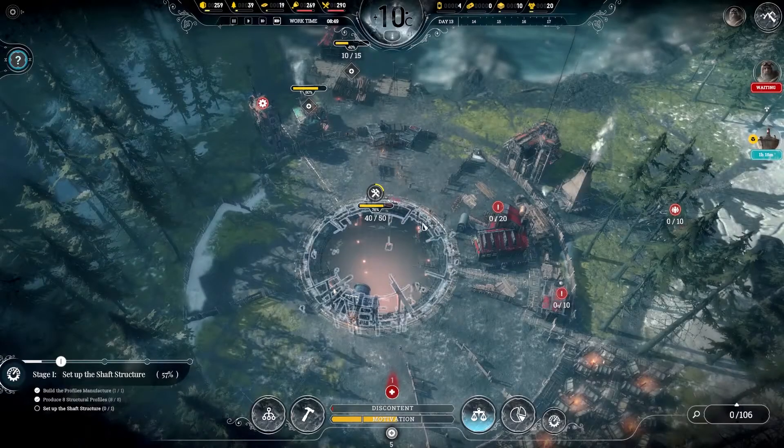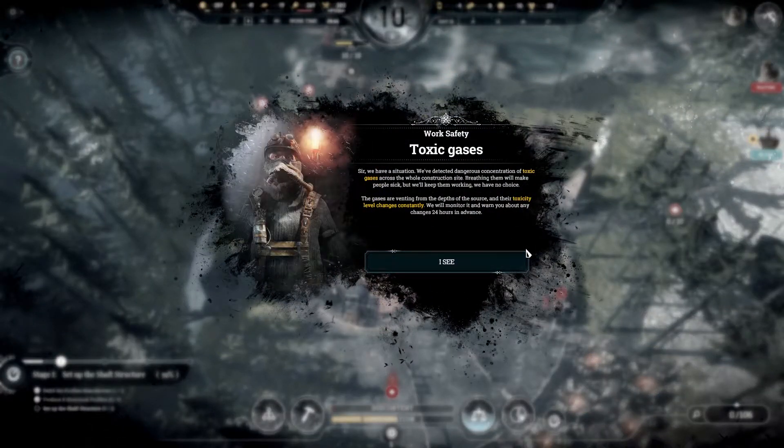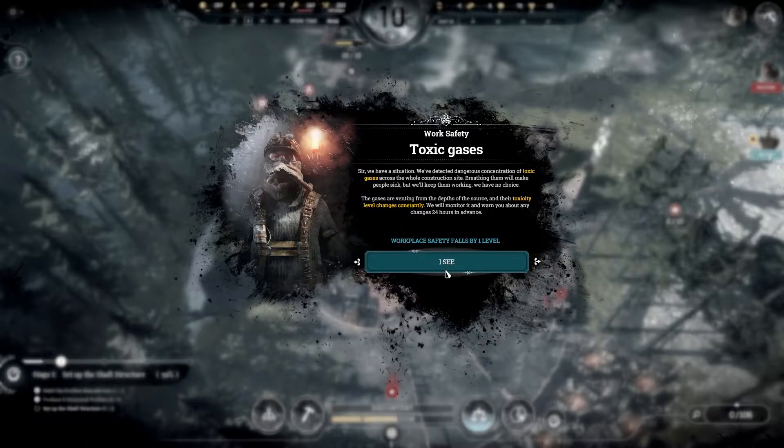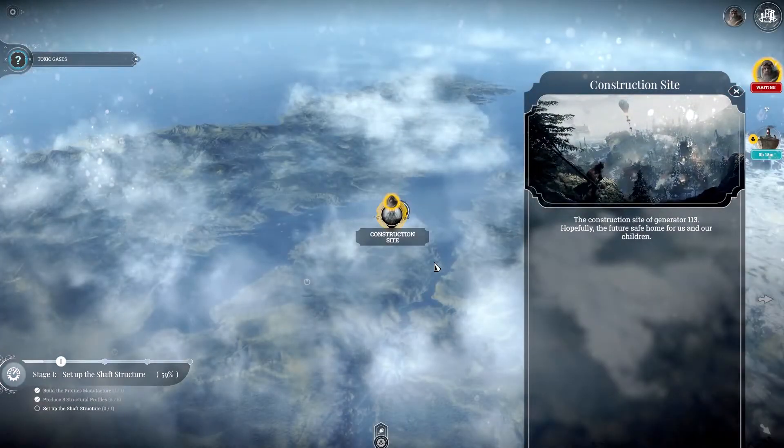They have arrived with some stuff — that's good. Another dilemma: work safety — toxic gases. We have detected dangerous concentrations of toxic gases across the whole construction site. Breathing them will make people sick but they'll keep working — we have no choice. The gases are venting from the depths of the source and their toxicity level changes constantly. We will monitor it and warn you 24 hours in advance. Workplace safety falls by one level — can't do anything about that unfortunately.